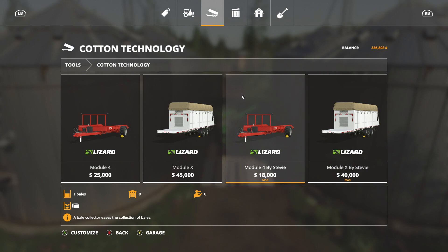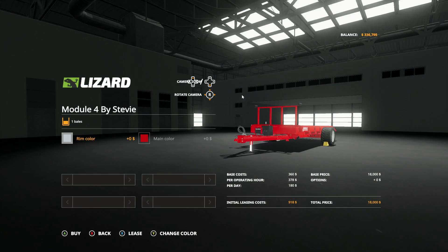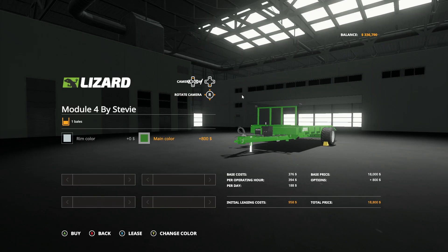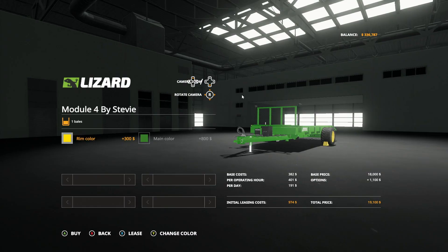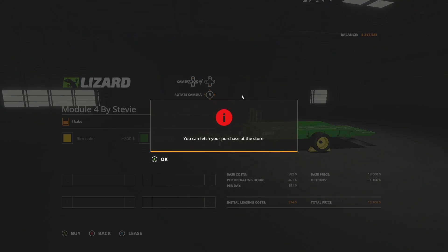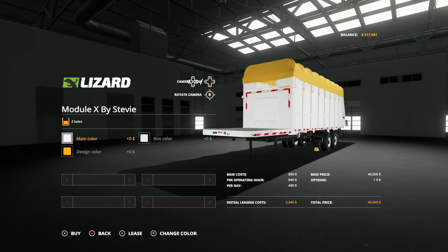This holds one bale — we could use this to store our bales if the price isn't good, and then when we go to sell them, we can use the semi-truck because you can take two bales with that. So let's get one of these, and we're definitely going to change the color. We've got two — we're trying to make this as John Deere as we can.